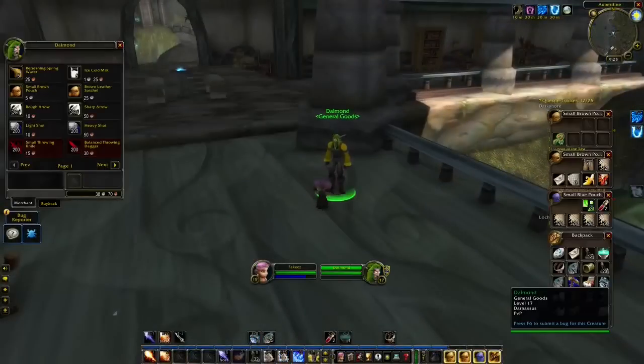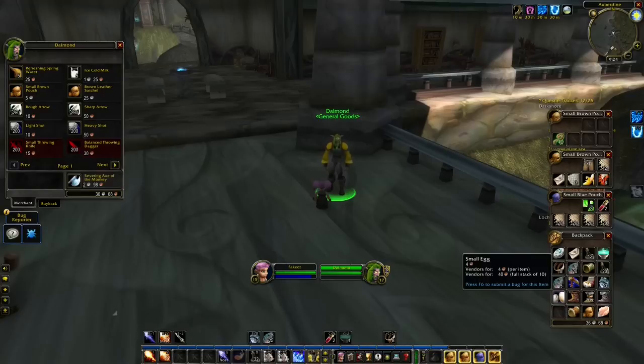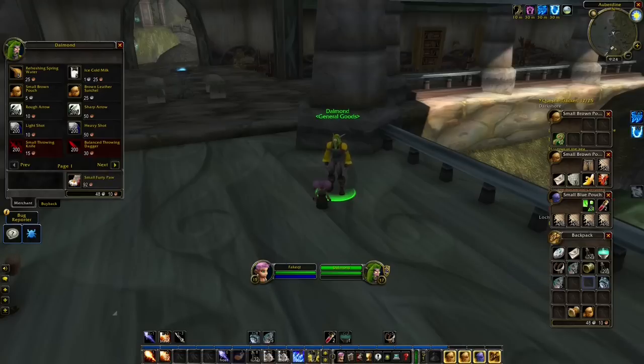As you're leveling you might also be unlucky and not find any bags. I recommend you to buy bags whenever you have enough silver to spare. For example a bag is usually 5 silver for 6 slots. 5 silver is a lot at lower levels, but you don't need to find many items before you earn it all back. Otherwise you might have to throw away stuff, and it's not many items you have to throw away before you've already wasted 5 silver.